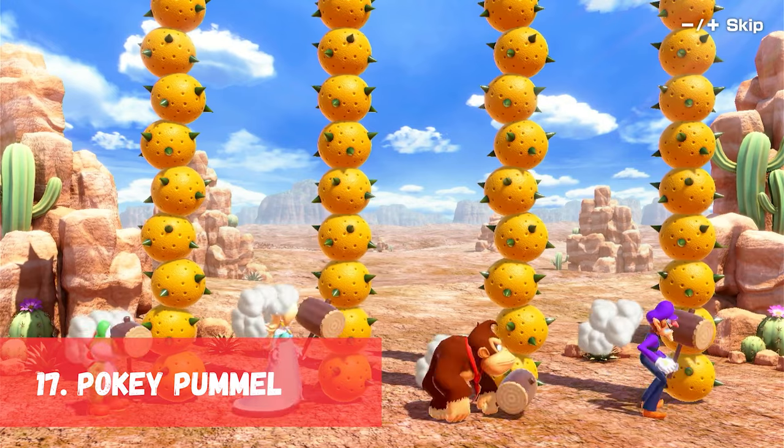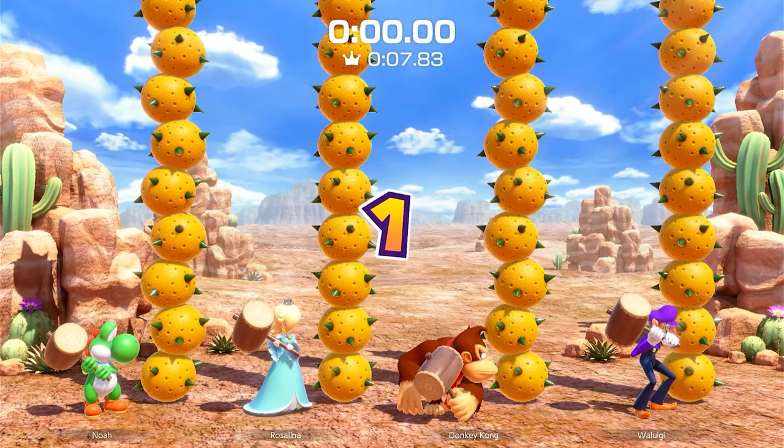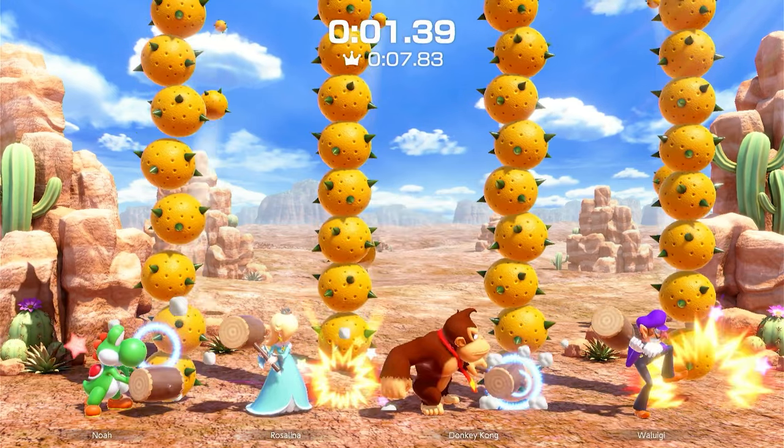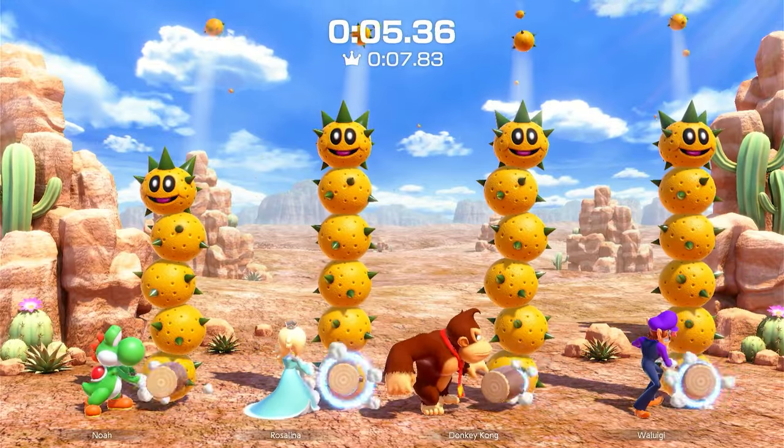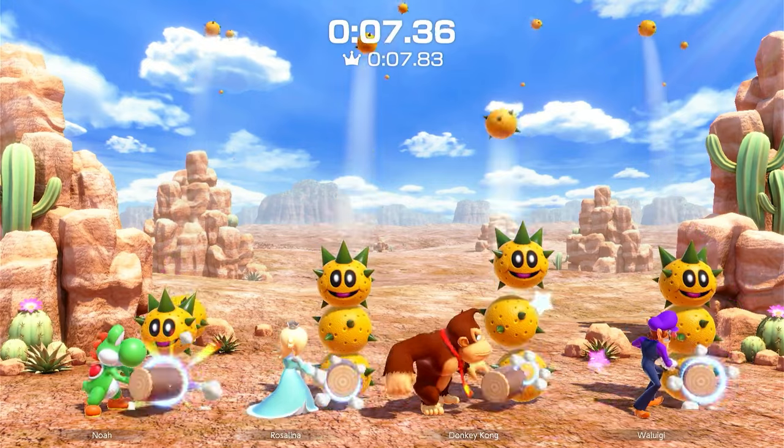In 17th place we have Pokey Pummel from Mario Party 7. Players just mash A until their Pokey is pummeled out of existence. Fastest wins. This minigame is quick and has a nice design to it, making it one of my favorite button mashers.